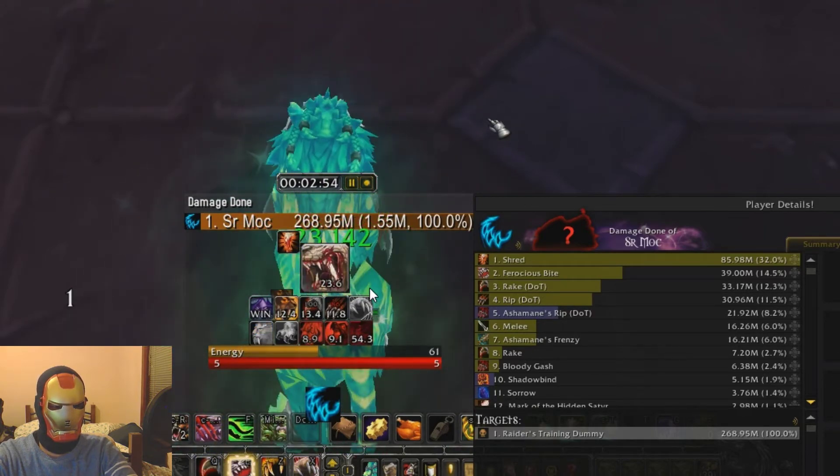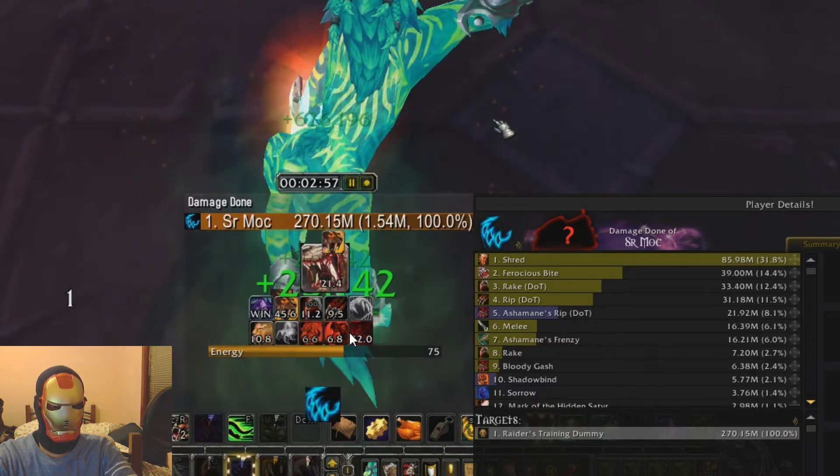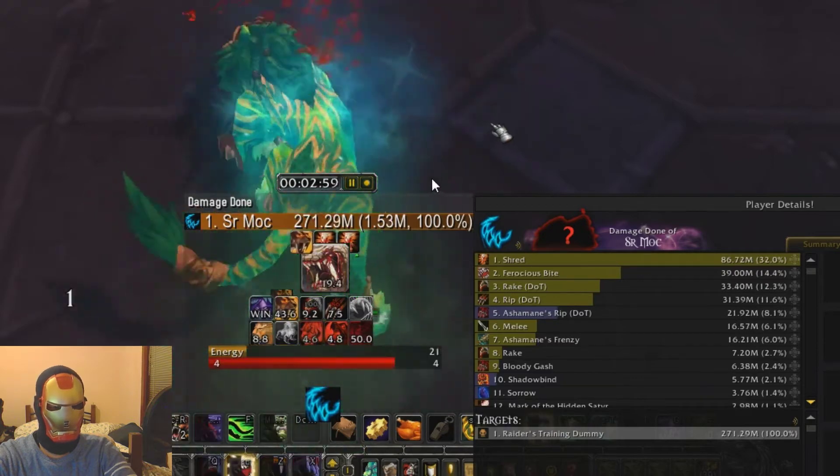Here's another proc. We think about how to use this particular proc — you can do the same thing as last time and save it. But Incarnation is coming off, so you probably want a long Rip inside Incarnation so you don't have to deal with refreshing Rip. If Savage Roar refreshes inside too, we'll see what I do. I just had a draw so I don't have to cast over-draw inside Incarnation, or if I do I'll just cast it once.